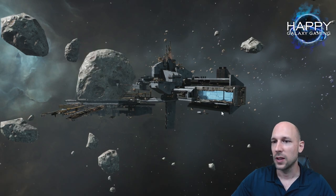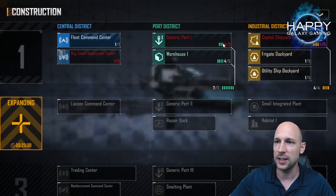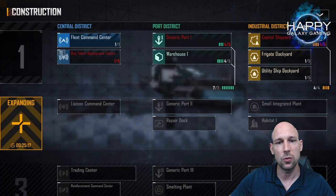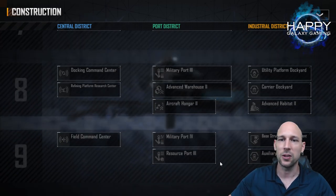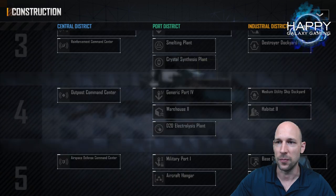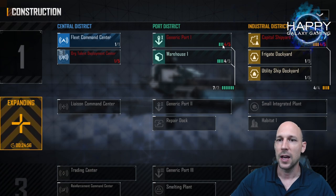The first buildings you want to focus on are the buildings that have these lines here. As you can see I already finished three — in this case even number four of them. These lines are now filled up and that allows me to start building the next zone to expand my base. The more you expand your base, the more advanced buildings you can build, the bigger ships you can build, the bigger fleets you can send out.